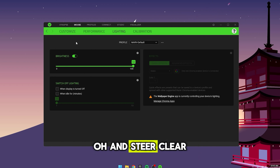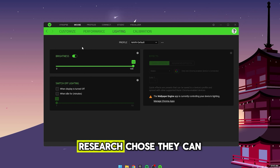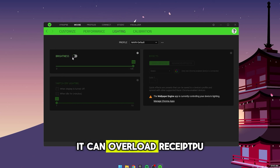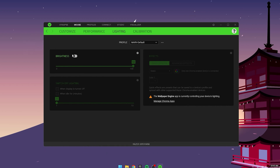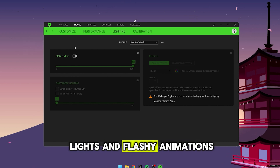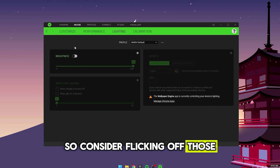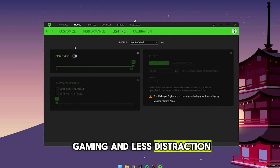Steer clear of those fancy RGB effects if you can help it. Research shows they can add a bit of latency — think of it like running a game on extreme graphics settings, which can overload your CPU and slow things down. Plus, all those bright lights and flashy animations can be pretty distracting. Consider turning off those RGB effects for smoother gaming and less distraction.